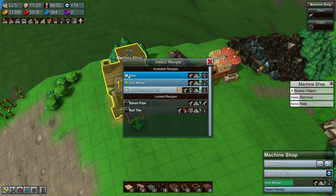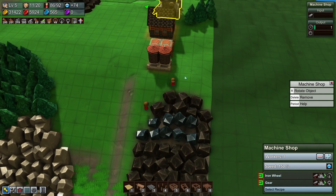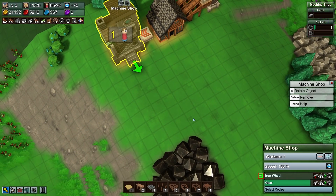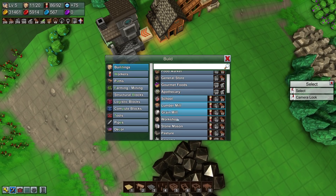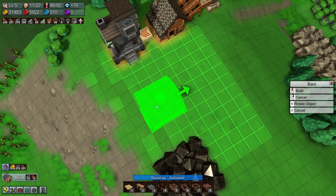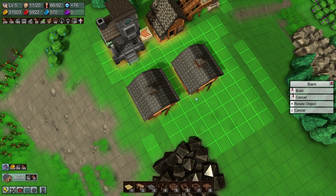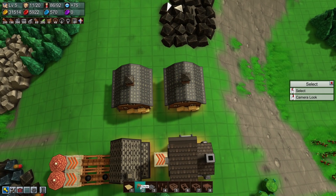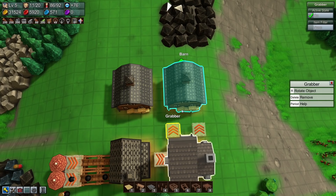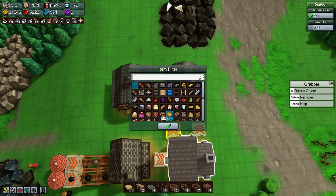I also want gears, because eventually we're going to want those mining drills in place of the workers — but for the time being this is good enough. Let's go ahead and build two barns. We're only producing two things — I'll make another machine shop if I need something more than this.